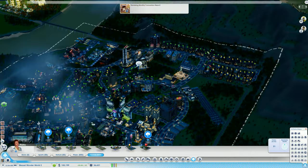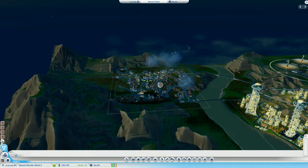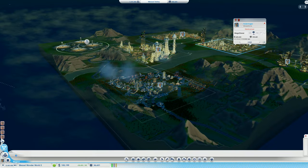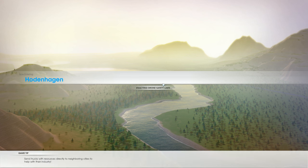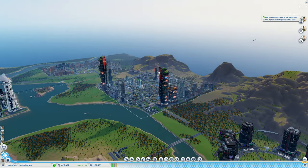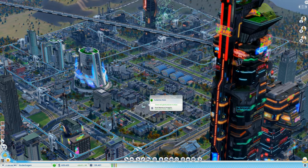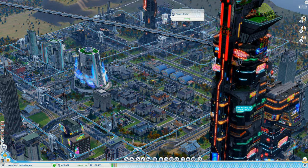In any case, let's jump back to Hodenhagen and get ourselves some money that we're going to need in the future. Weasel Wonderworld 2 doesn't actually need any intervention from my side anymore, at least not for the time being - it's doing really well. I would just let it grow a little bit. This one on the other hand still has a few issues. Oh, there's fireworks going on - I forgot what the firework was about.